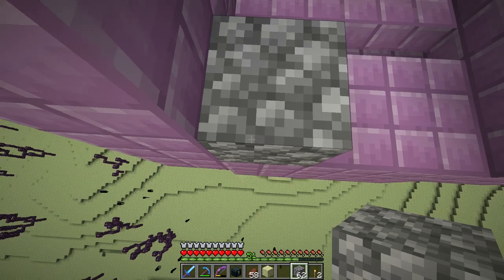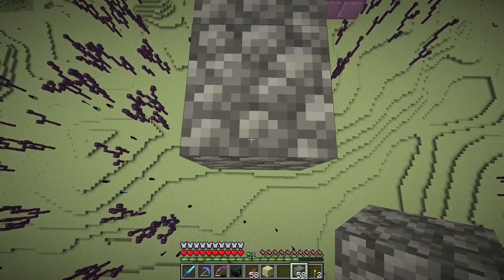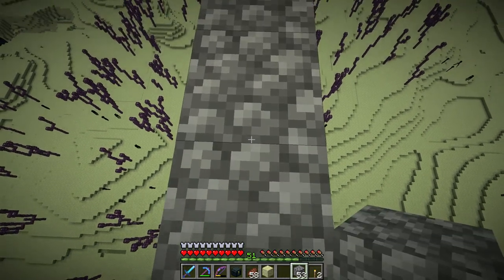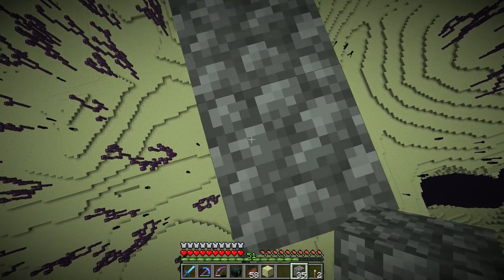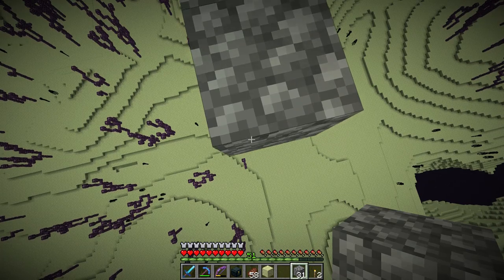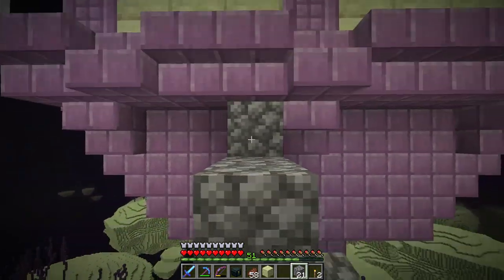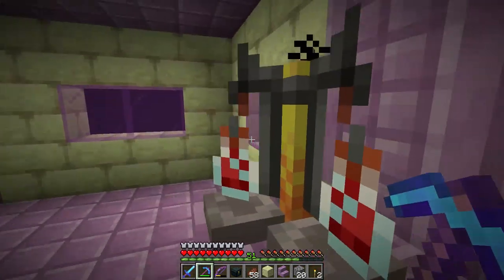I'm not too worried about shells from these shulkers falling all the way down — usually not that big of a deal. Bridge time: from right here, one block up, and then be careful because there are endermen below us. If one gets aggravated and comes up here that could be really really bad. So I'm just going to be so careful here. Unfortunately there will also be another shulker inside of the ship, but there's a ceiling inside so if we get hit with levitation we'll just wait it out.